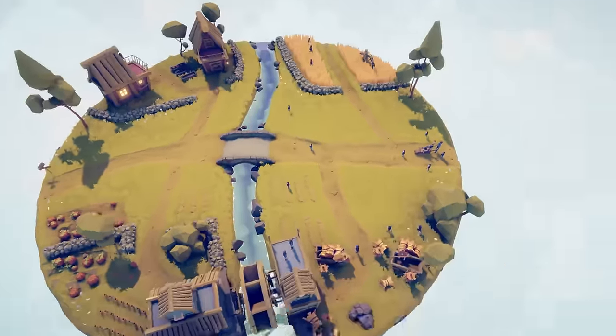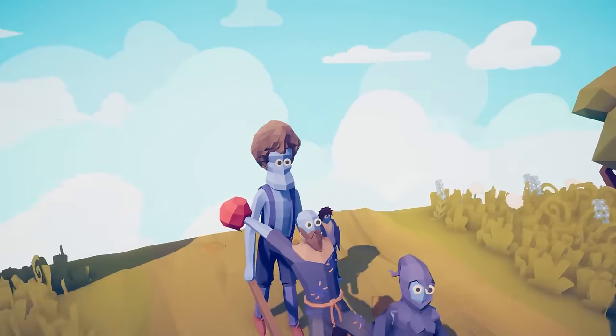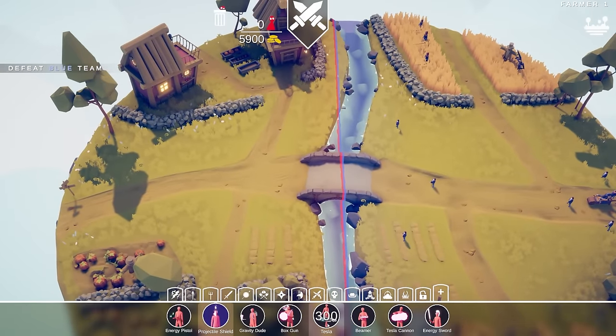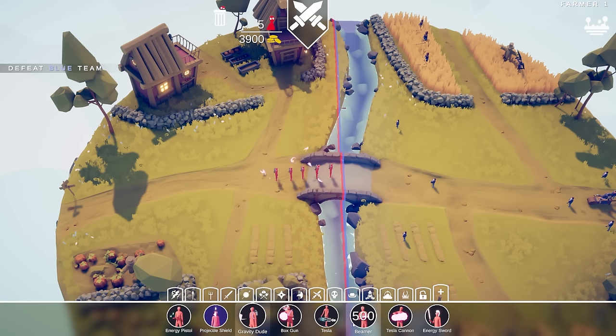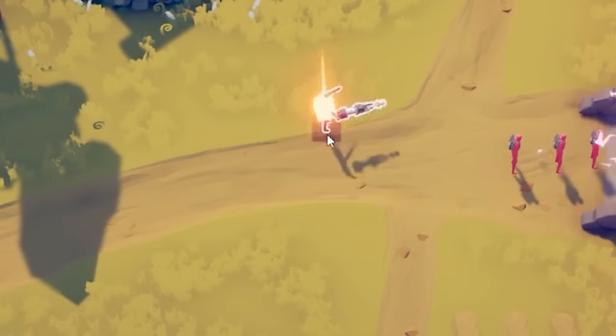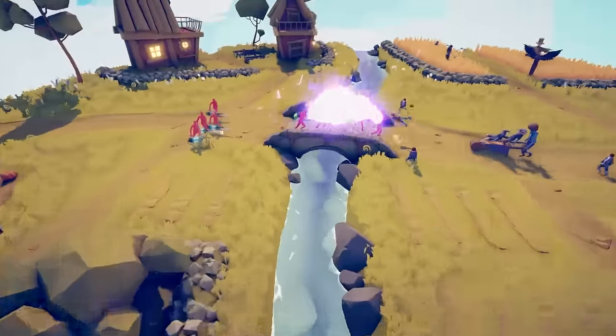Moving on to the next level, we make it into the Shire, where Sam and Frodo are off to ride a wagon and throw apples at their neighbor — but their neighbors are from the future. Let's try out Gravity Dude. When messing with hobbits, a bunch of Gravity Dudes seem to be in order, and we're gonna support them with the Tesla coil guys. I don't think we're gonna need a lot of units.